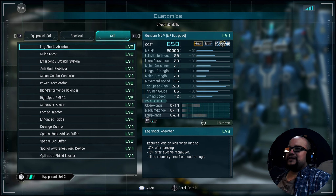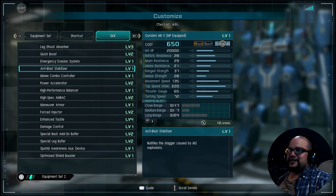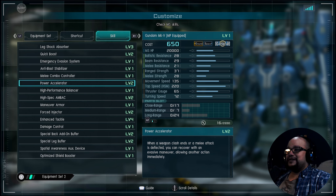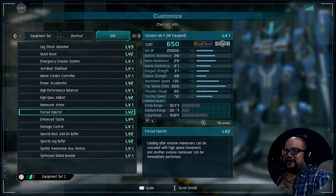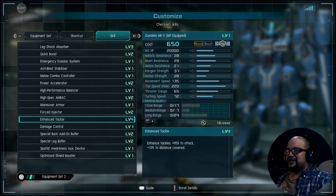Going down to skills: we have Black Shock level 3, Quick Boost 2, Emergency Evasion System level 1, Anti-Blast Stabilizer level 1, Melee Combo Control level 1, Power Accelerator 2 — so you're getting out of those clashes pretty easy — High Performance Balancer 1, High Spec Back 2, Maneuver Armor level 1, Force Injector level 2, Enhanced Tackle level 4: 95% to the attack when tackling, and plus 10% to the distance covered when tackling.